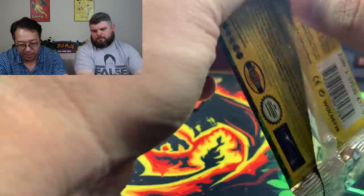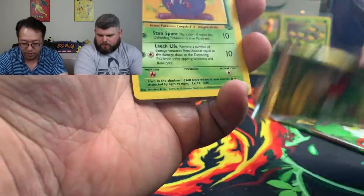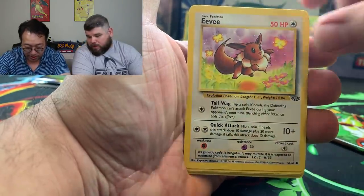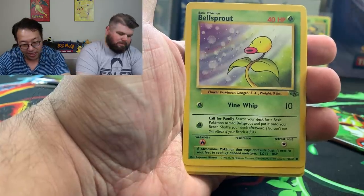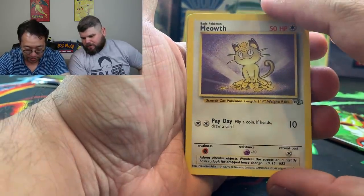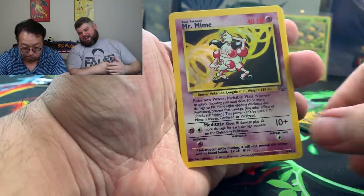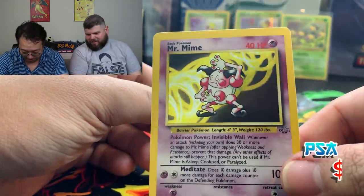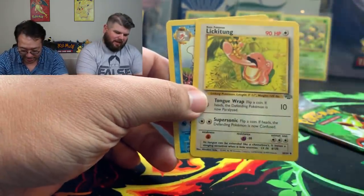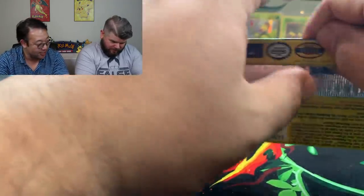Rapidash, Persian, and Gloom — these might be heavy, I don't remember. Here we go, we'll find out — final two packs of the Jungle, then we move to Expedition. Poké Ball, Eevee — such a good card, get it graded. Bellsprout again. And the next card — oh, they gotta be heavy. And then you got the creepy Parasect in the back with the dead eyes and Lickitung and Seaking.